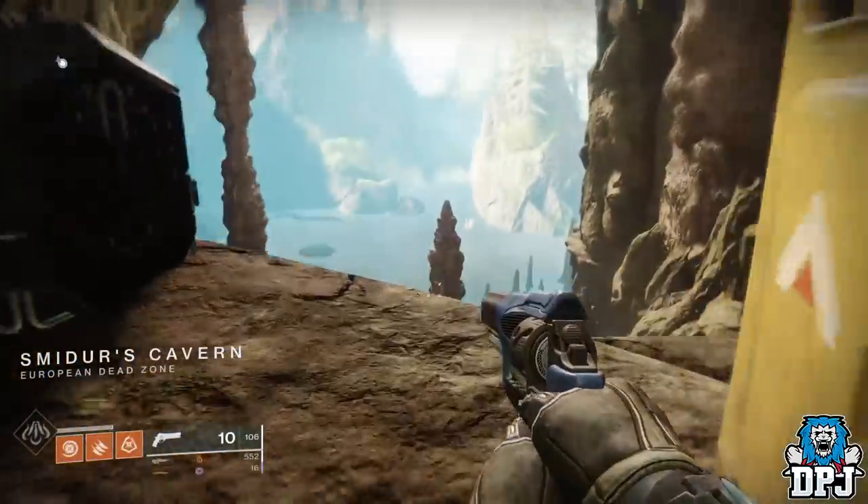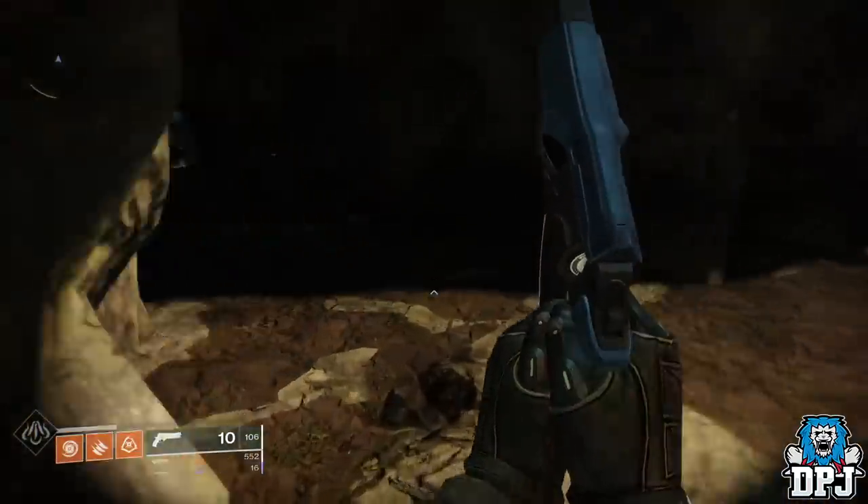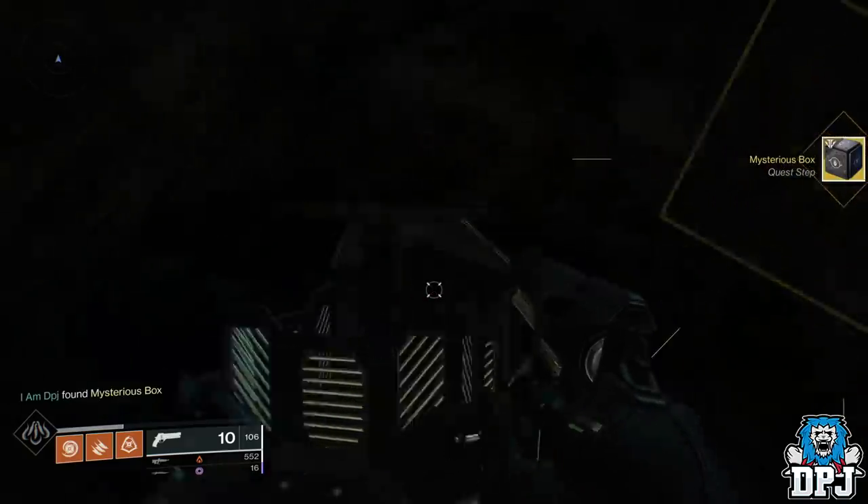The Mysterious Box Exotic Quest starts with its discovery within the Volundur Forge. Enter the forge, head into this cave down to your left, and grab the Mysterious Box.